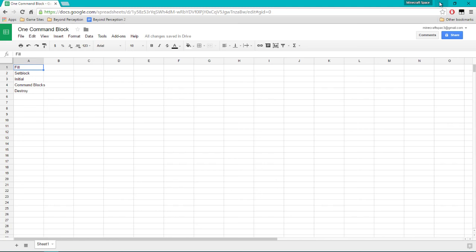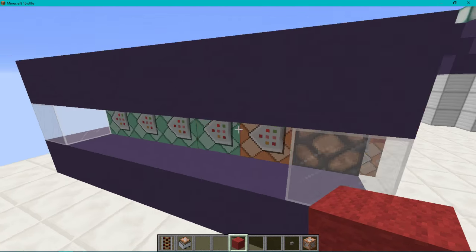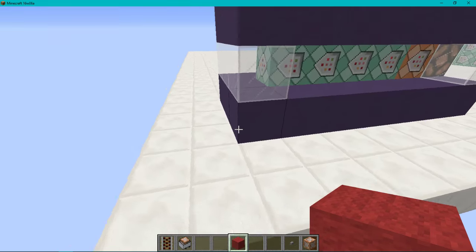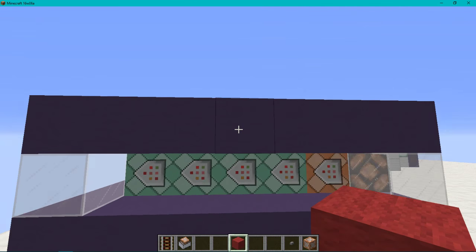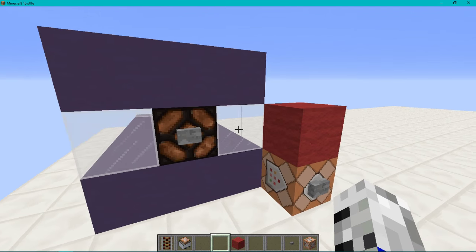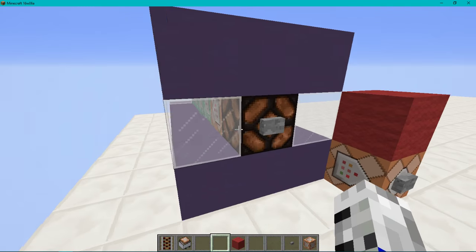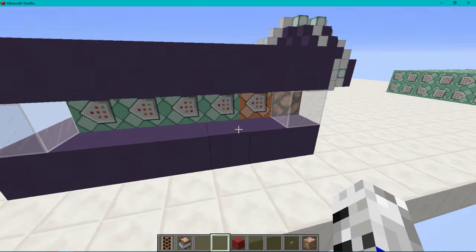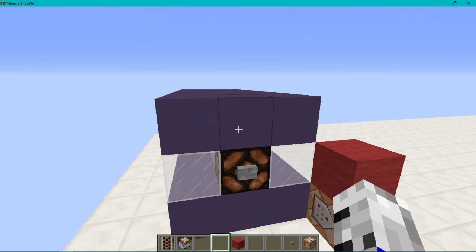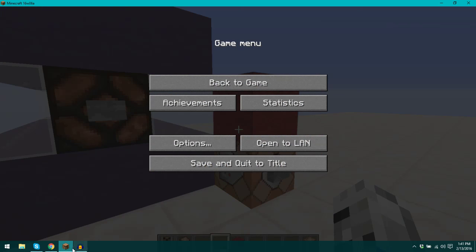The way I do this is quite simple. I find the block I use most — the main part of the structure — and fill from here to here with hardened clay 11, which is blue stained clay. Then I fill the middle part with glass and fill the middle with air so we can set block everything. You don't need to fill the middle with air because you can just override it with command blocks when you place them. We're going to be executing these commands from this red wall.